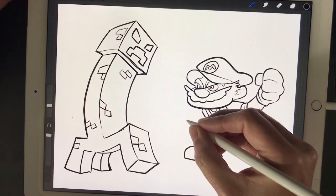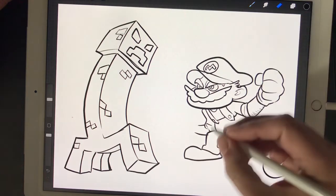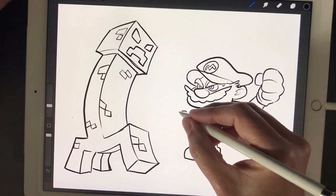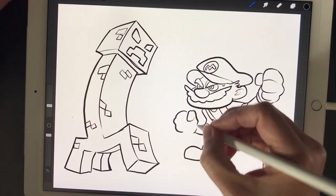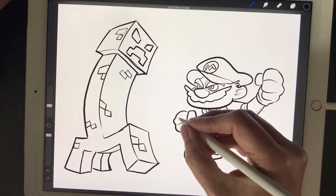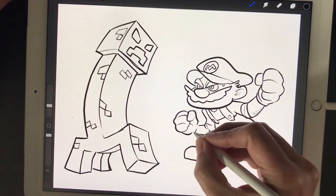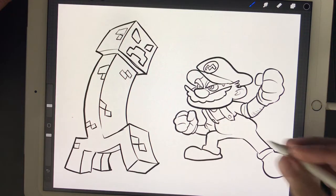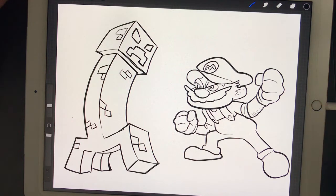His big feet. Now we're going to put his other hand in here. Let's erase that a little bit there. His thumb over his fingers. It's okay to make mistakes, people — just erase it and move on, no big deal. There we have it. There's our lines.